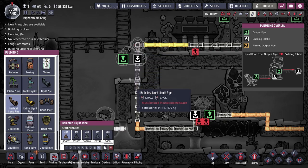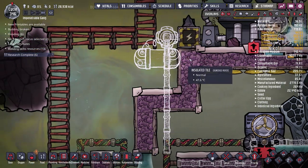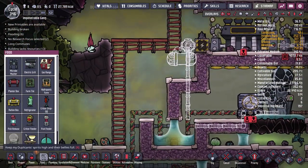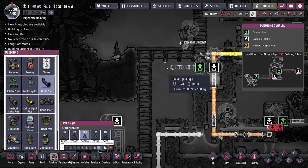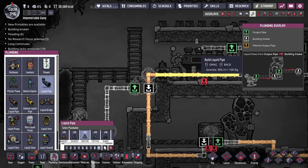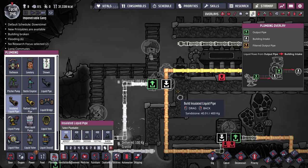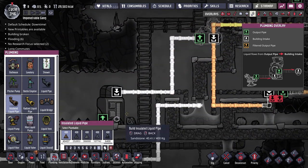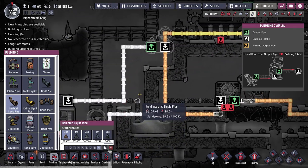If the liquid shutoff is on, water goes through and gets dumped out into this reservoir. If it's off, water goes straight through and into the thermo aquatuner. We'll set up a little reservoir for the very cold water over here. Then for the hot water coming out of the steam turbine — we'll keep it in insulated tile because we don't want 95 degrees Celsius water heating up the surrounding room. Most of that water will go into the cold water tank, but we also want to be able to refill our loop if it runs low on water.